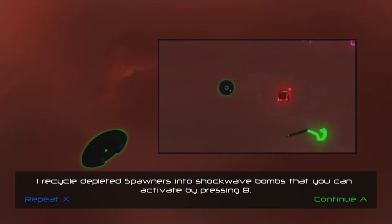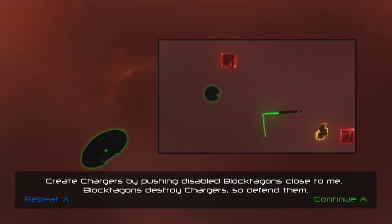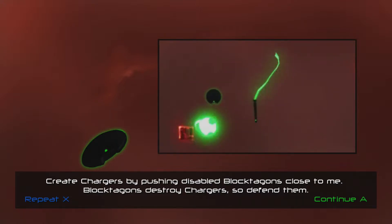Bomb acquired. Create chargers by pushing disabled Bloctogons close to me. Bloctogons destroy chargers, so defend them.